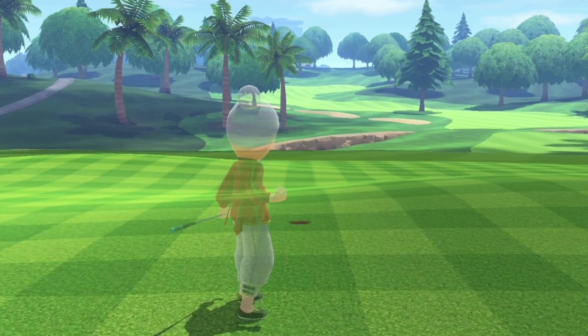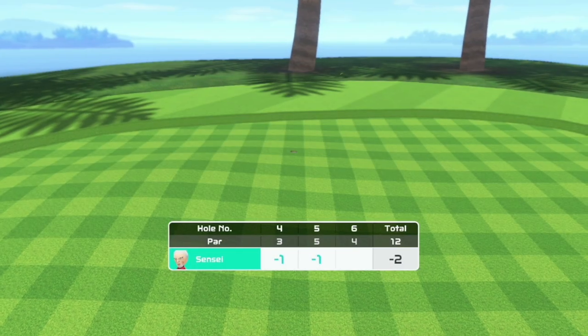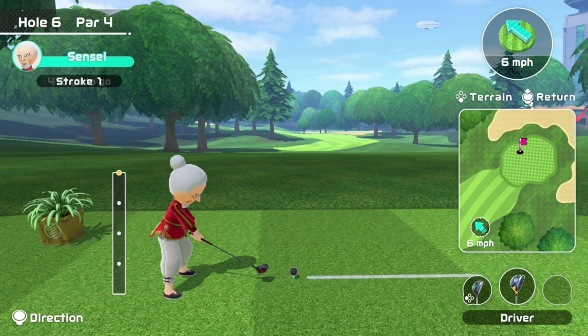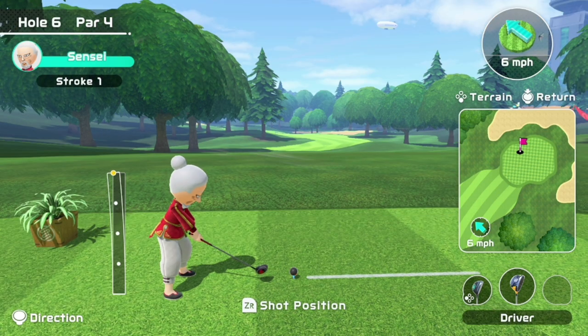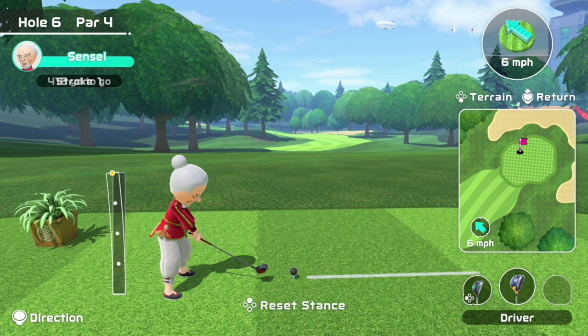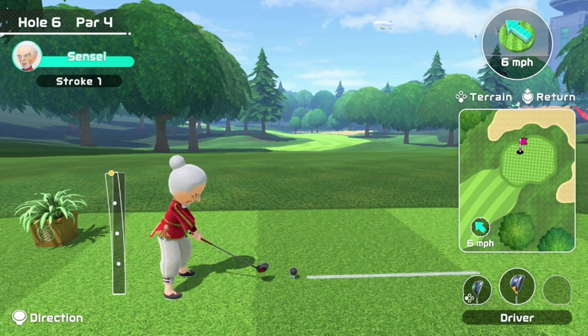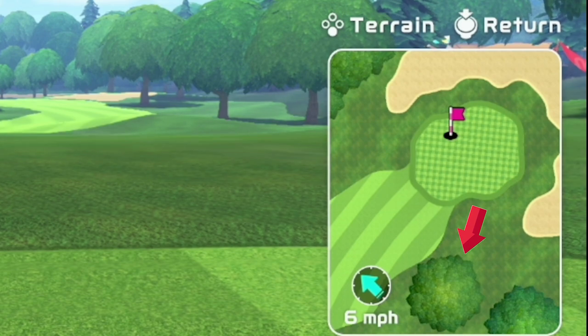Let's move on to one of the most annoying holes in the game: hole 6. I'm going to show you two different ways to birdie this hole because it changes depending on the placement of the hole on the green. In this case, with the hole on the left, all I want to do on stroke 1 is make sure I have a clear stroke 2 that's not blocked by this tree here.